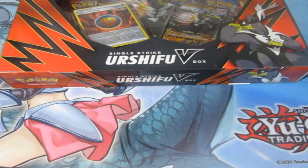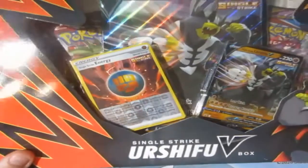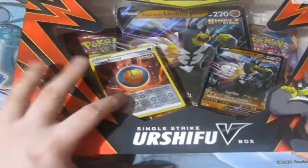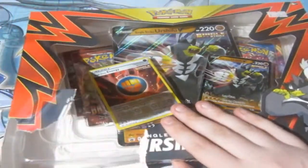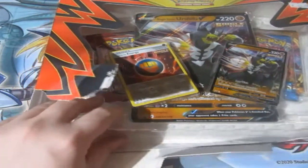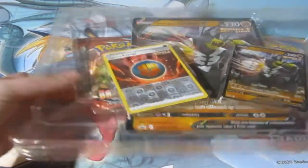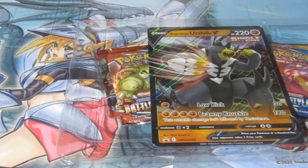Moving on to this product. It has four booster packs and two special promo cards, plus a Giant card to collect. The reverse foil is actually the promo, which is quite insane — they haven't done that in a long, long time. I'll go ahead and sleeve them up and put them in the folder. It's a reverse foil uncommon, which is very weird.